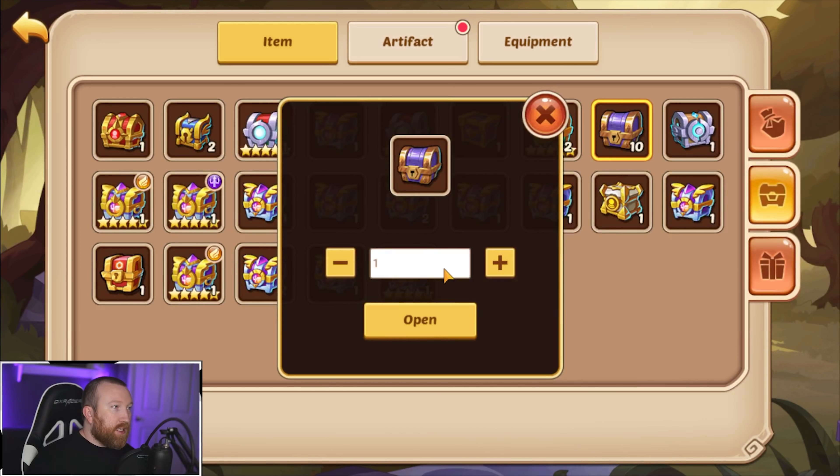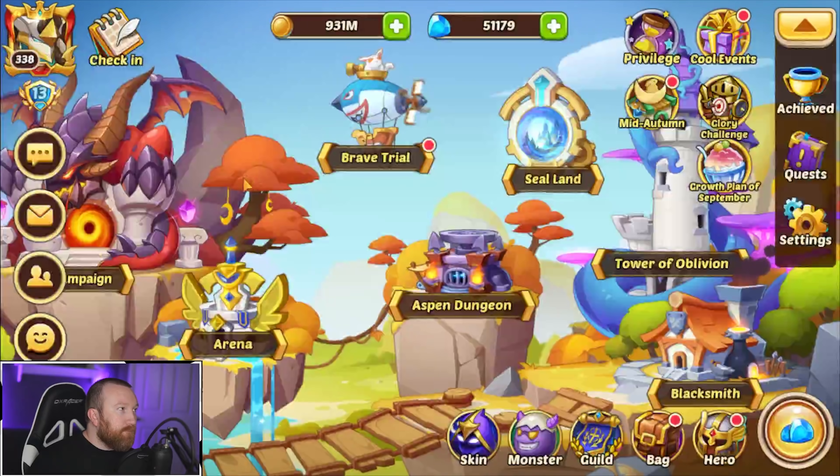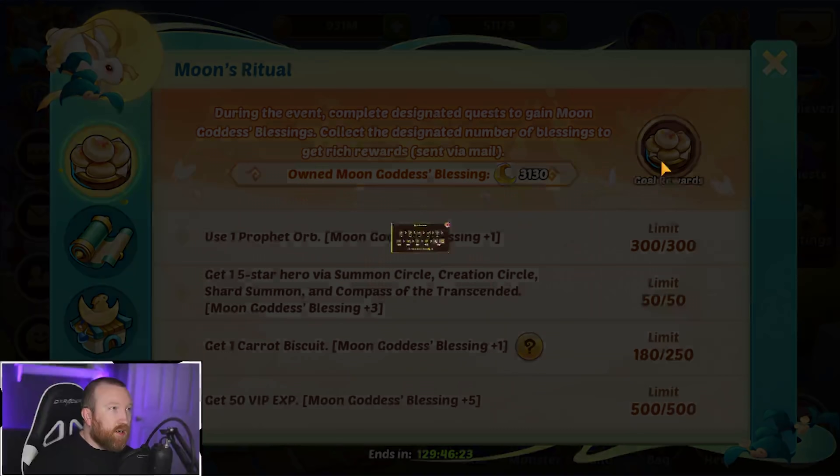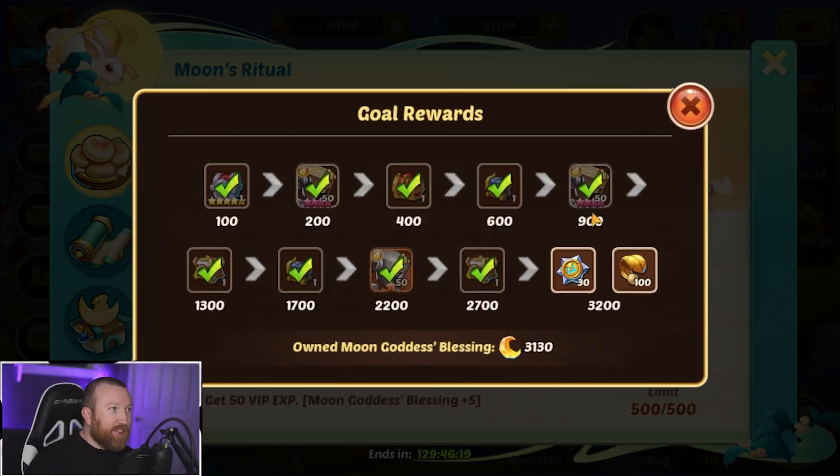Let's just grab some of these guys out and keep getting these star spawn resources. For the mid-autumn event though — oh my goodness, we're actually short. We're not there just yet.